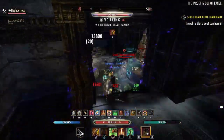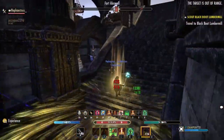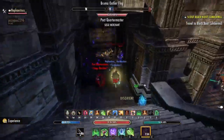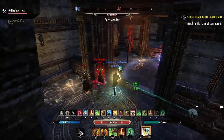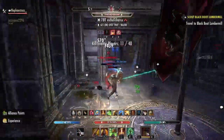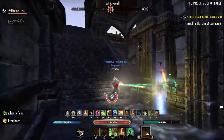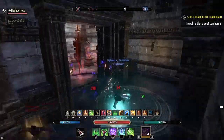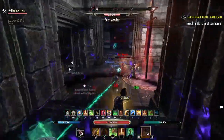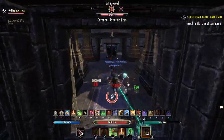We're gonna start off with a couple of essentials. You're gonna need a CC break immunity — obviously you're not gonna really be able to kite without it, that's probably the most important thing here. I use Forward Momentum. If you're not using that, the wings from Dragon Knight give you a CC immunity for about two seconds, so that works too.